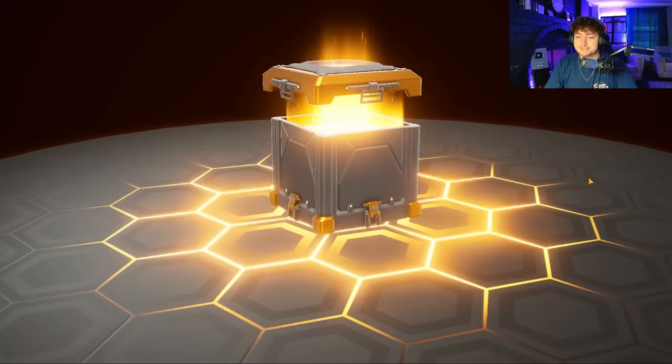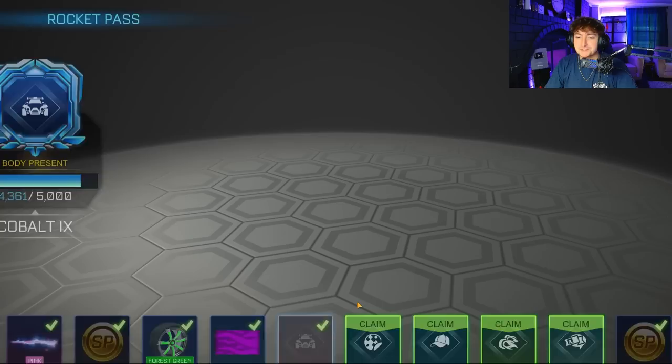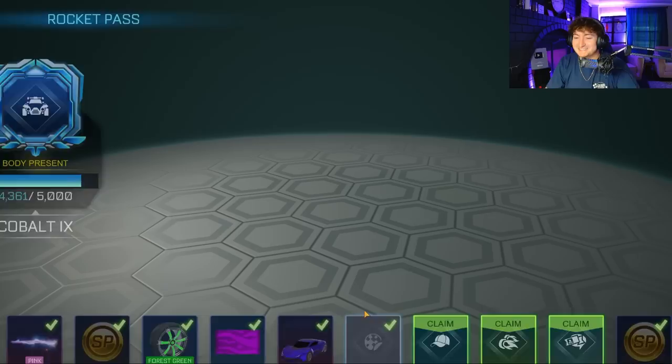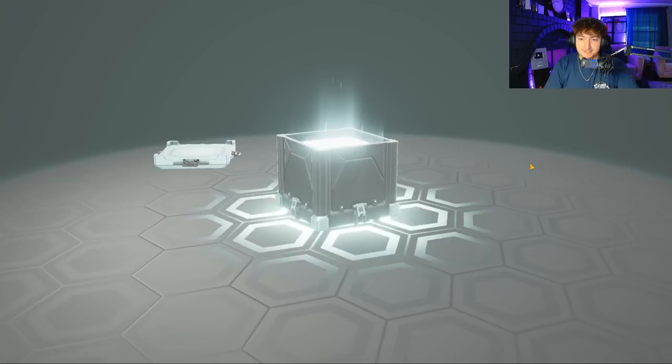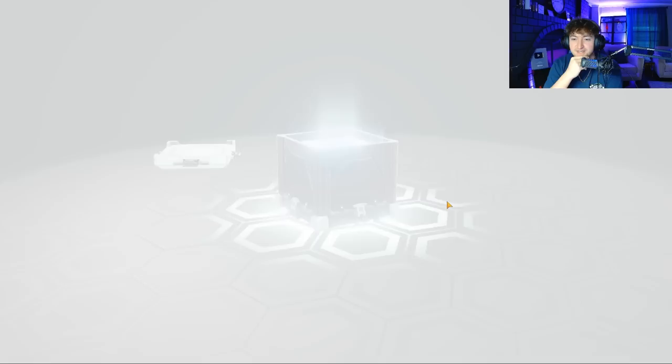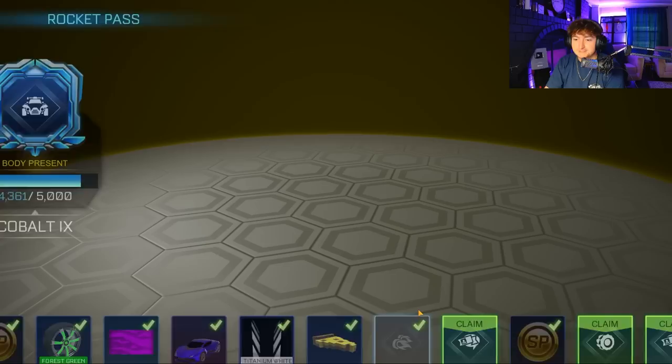A banner. Next up we do have a body present — first chance to get something good, please make it happen. Disappointment. How about a cool decal? Ooh, Titanium White — we'll take it. Hopefully that's not using all of our titanium white luck on a crappy decal. Okay, that's a new topper — we got Pixel Pizza. Very nice.